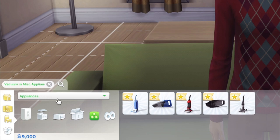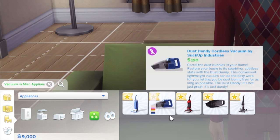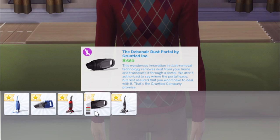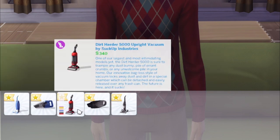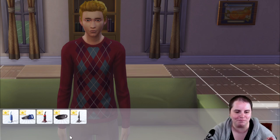Oh, they're under appliances. So under appliances we have the Dusty Chaperone Upright Vacuum by Suckup Industries, Dust Dandy Cordless Vacuum, Dirt Herder 5000, the Debonair Dust Portal, and G7 Swivel Swank. So there are five different vacuums, and this is everything that comes with the Bust the Dust Kit.